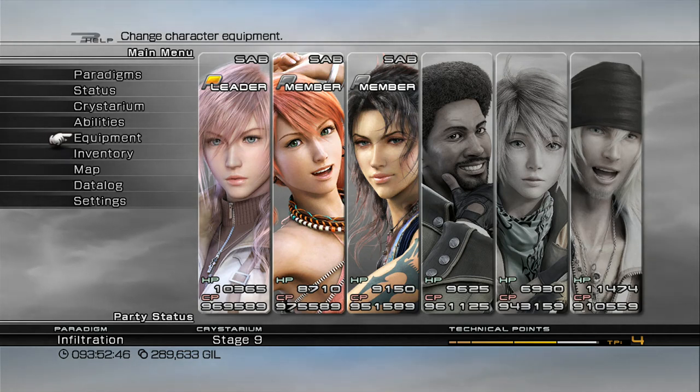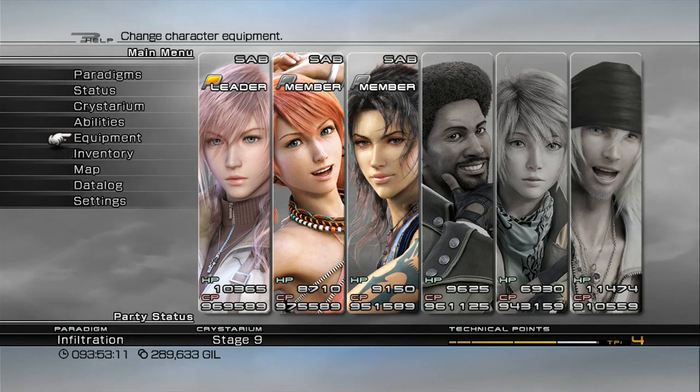If you want a better spot to get CP, it's back at Eden using the Adamantoise. If you want to know how to kill the Adamantoise with a Crystarium Stage 9, refer back to the previous episodes. Vanille has to learn the Death spell, then you set your characters up correctly with Vanille as the battle leader, and you can quickly take down the Adamantoise. He drops 40,000 CP per battle. If you're behind on CP, check back on that episode to get caught up.